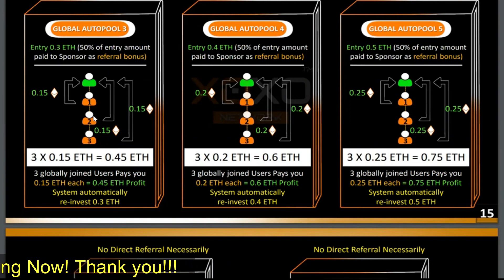So that is how the compensation plan works — it is so simple but powerful. Pool one is based on you and your downlines; pool two to seven is based on global work, the whole world. So now I'm going to open the door for Q&A. Somebody might have questions and I might have an answer for you.